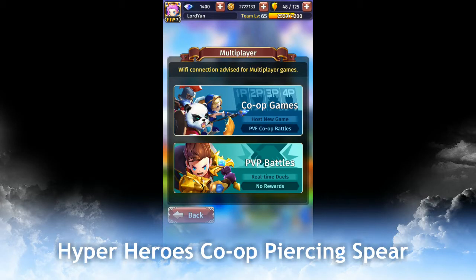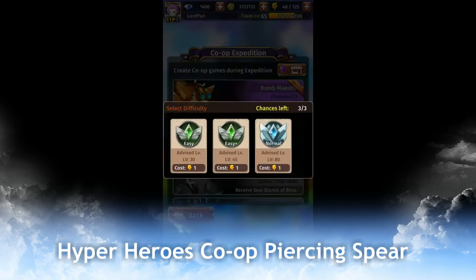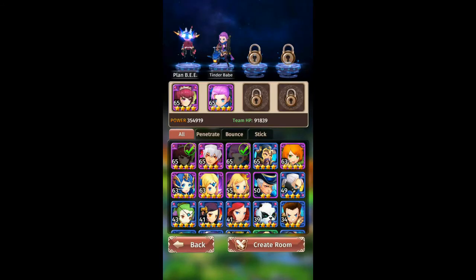Today's video is about the co-ops game, which has a new event this week. I'm going to show you guys how OP Tinder Bait is again. My team level is level 65 and I'm going to challenge the level 81, and I'll show you guys how easy the level 85 one is.